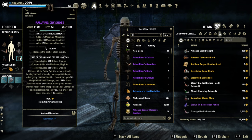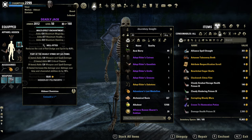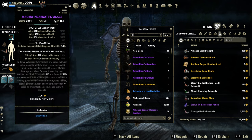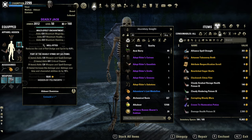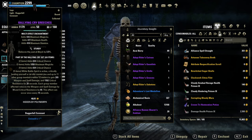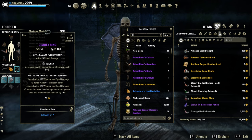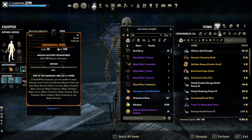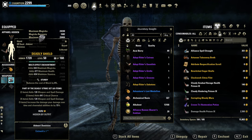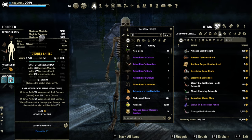I'm on 5 Light Armor, one Medium and one Heavy, with 3 well-fitted and 4 sturdy pieces, full prismatic glyphs like always, full infused on the jewelry with 2 spell damage and 1 Magicka recovery, and front bar sword and board — sharp and sturdy — with flame damage and a prismatic glyph on the shield.